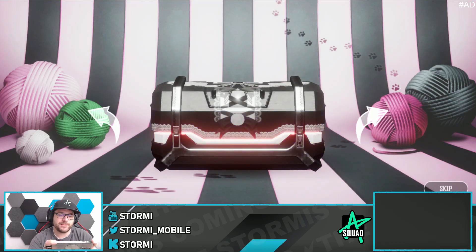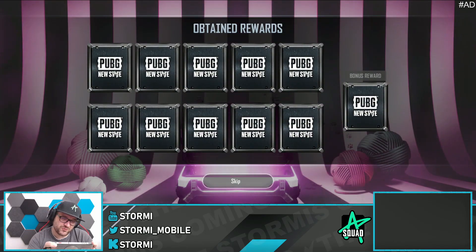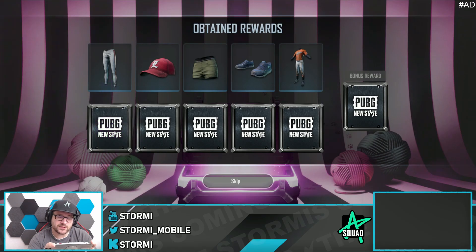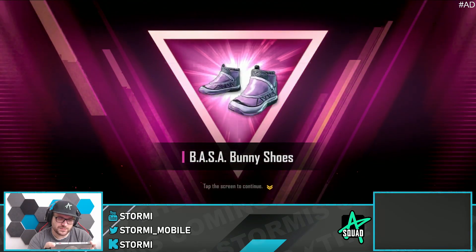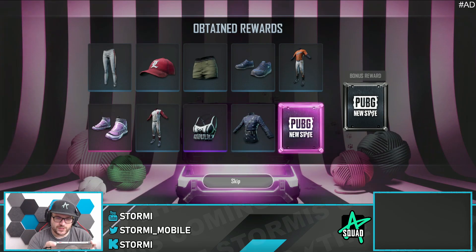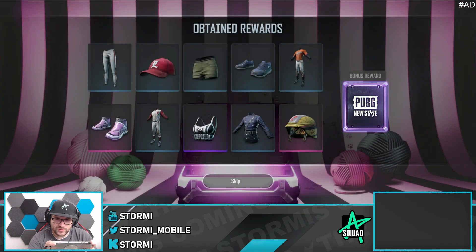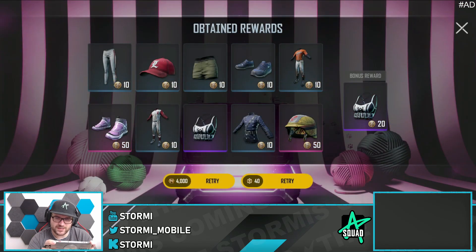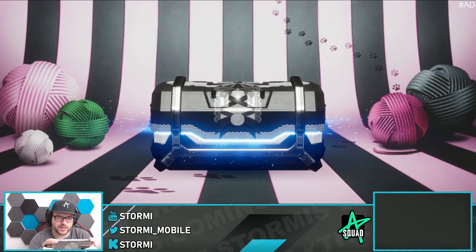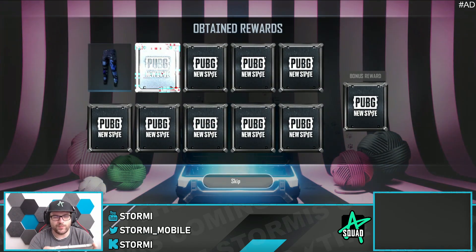Maybe this is the last time — another pink again. Wanted to end with a red but I'm not sure if that's possible. Don't want to waste further NC. Blaser Bunny — another pink, another old skin. I don't like that honestly. We can go for one more — and it's a blue. No further comment needed.